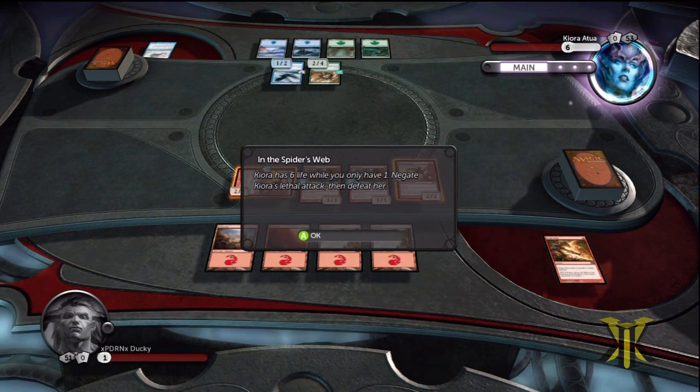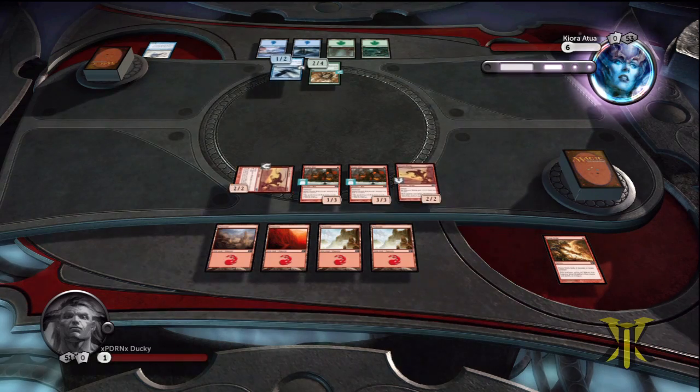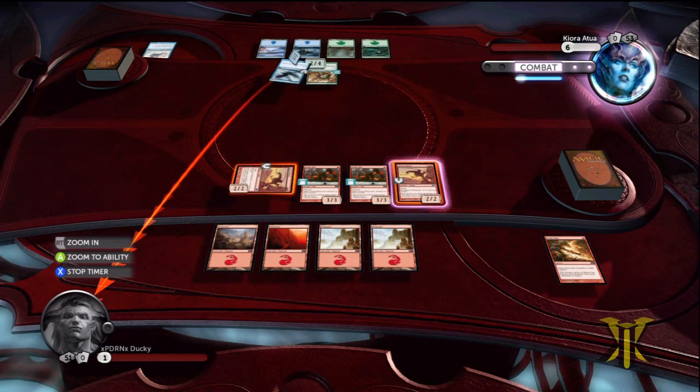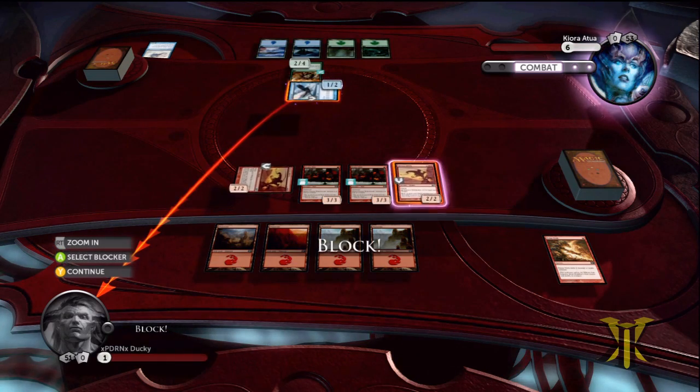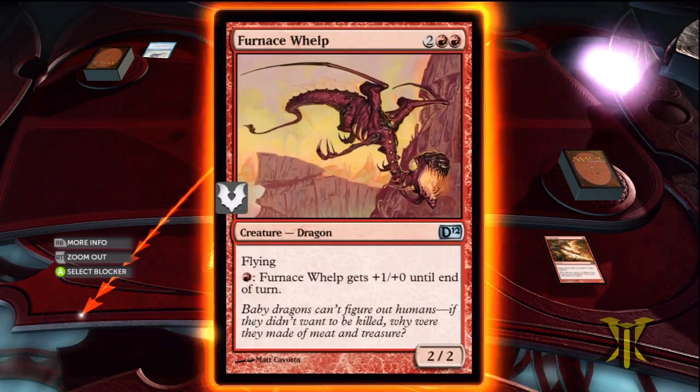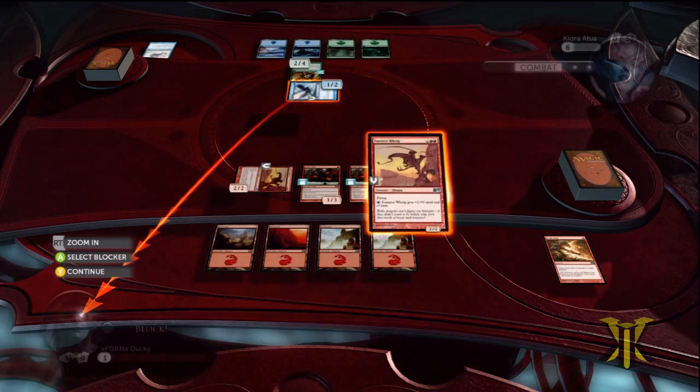Kiora has 6 life, and we are at 1. We have to negate her lethal attack, then defeat her. Basically all we have to do for this one is block, and then we will attack with both our guys and pump them — pump the one that she does not block — to do the 6 damage. As you can see, we can pump them at instant speed for a mountain.